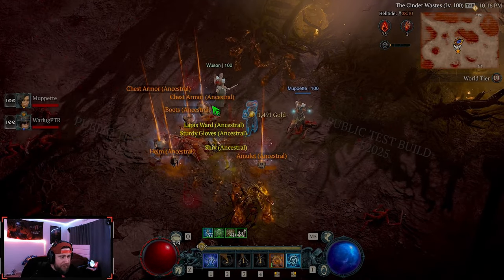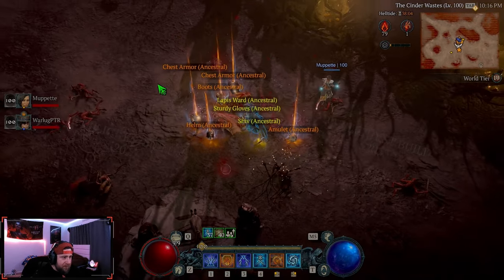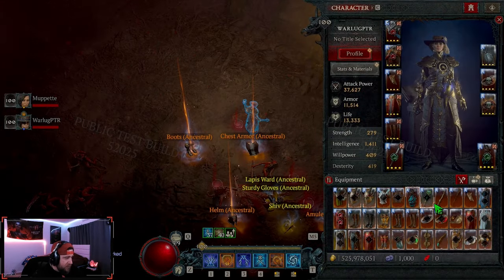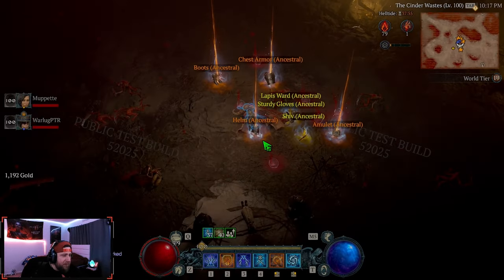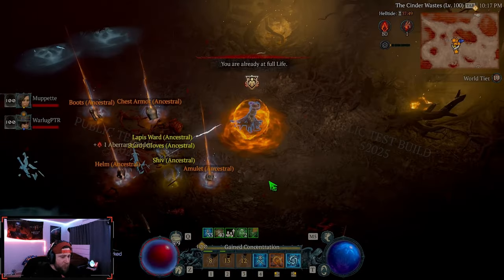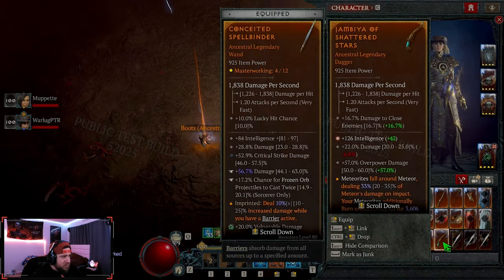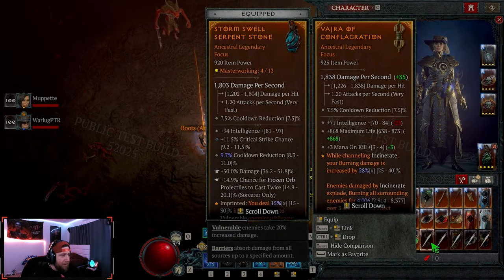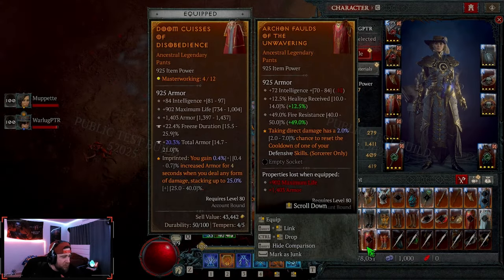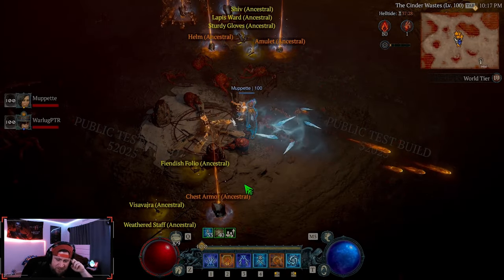We get an Exquisite Blood and five legendaries — that's actually pretty cool. This is kind of like a mix of Vamp Tides with some other stuff. That seemed really cool — the fight summons a bunch of Bloodborne enemies, which seems super cool. I'm being marked and taking a bunch of damage even after the fight. Good pants drop too — that was pretty gnarly.